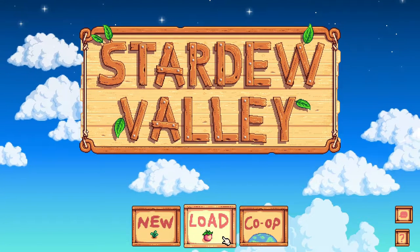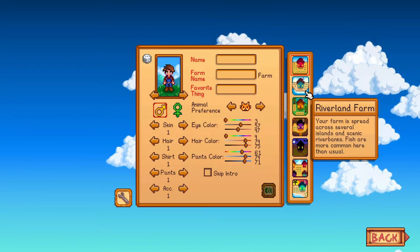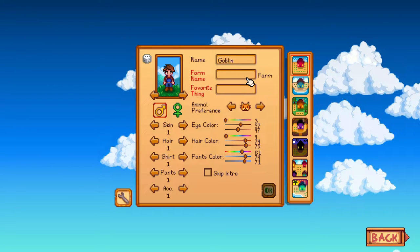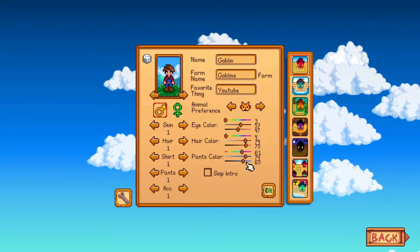What is up everybody, welcome back to the channel. In today's video I'm going to be giving you guys a Stardew Valley duplication glitch. When you start off, enter your name, your farm name, and your favorite thing. Our name is going to be Goblin, farm name is going to be Goblin's Farm, and our favorite thing is YouTube.